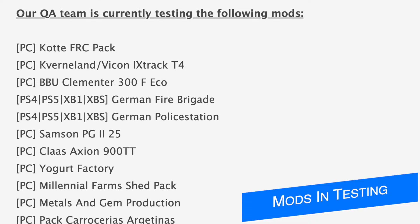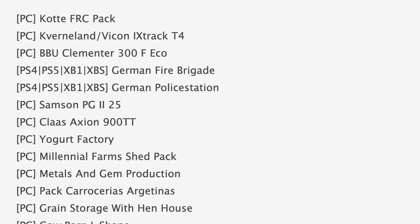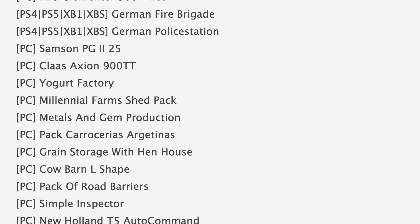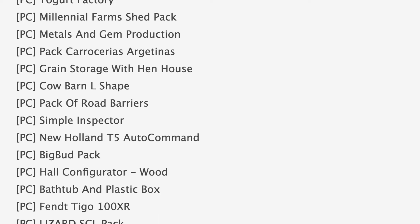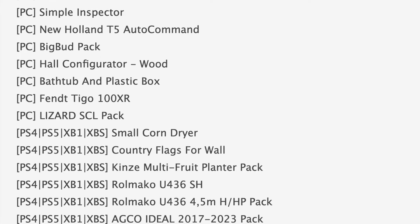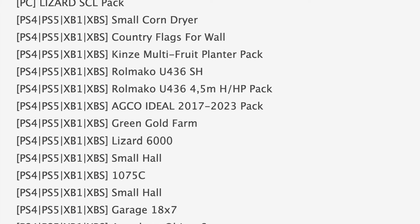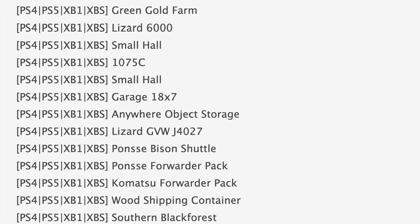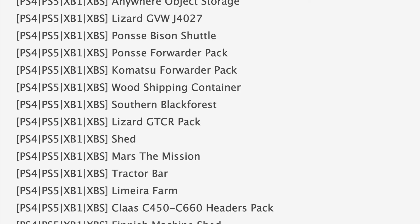Starting off with mods in testing today, we've got 85 mods on the list - 19 are in stage one or PC testing, which means 66 mods in console testing. Notable mods on the PC list include the Cavernland Viken, iExtract T4, two console mods on the PC list - the German Fire Brigade and the German Police Station. Back to PC testing, we have the Class Axion 900 TT, Millennial Farm Shed Pack, Pack of Road Barriers, the New Holland T5 Auto Command, and the Big Bud Pack back in testing.